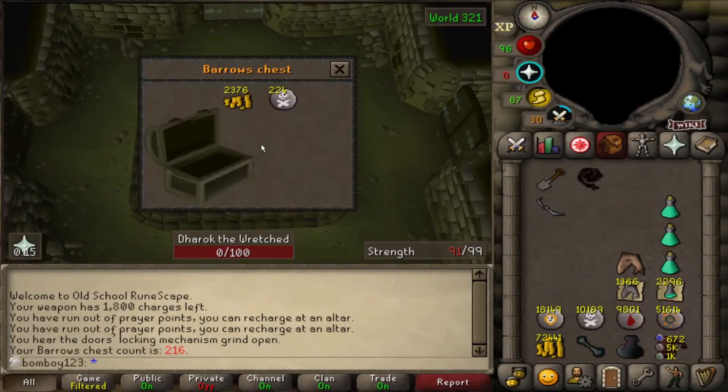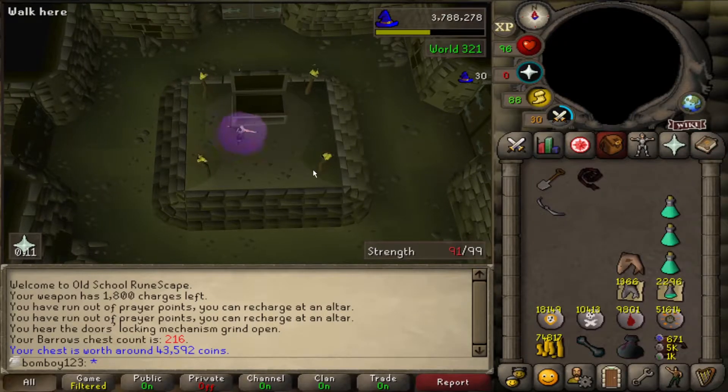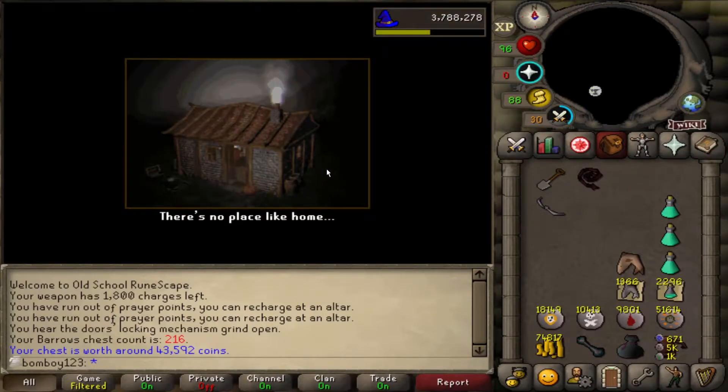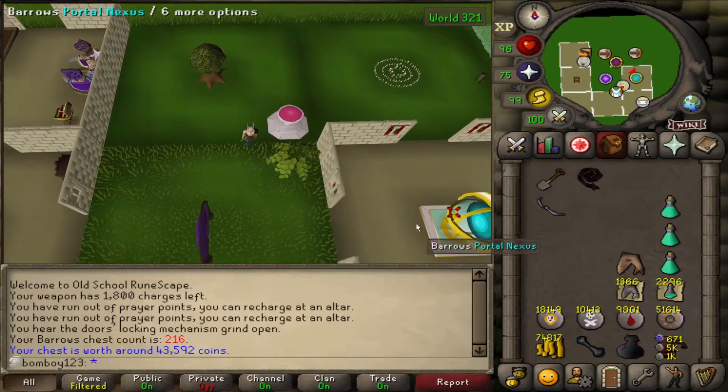All right, let's see if we can't get something here. Death runes are nice. Hi, and welcome back to another episode of The Ultimate Iron Man.